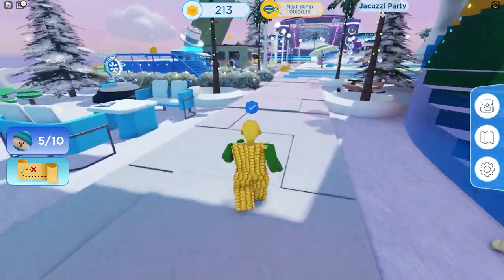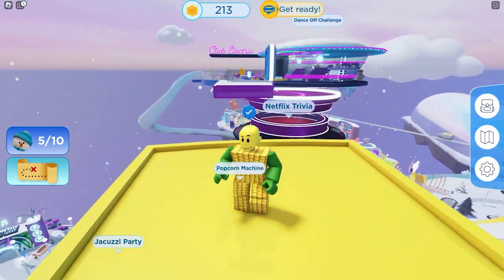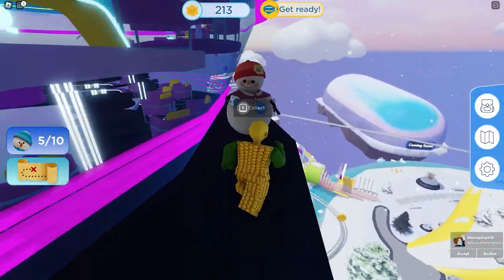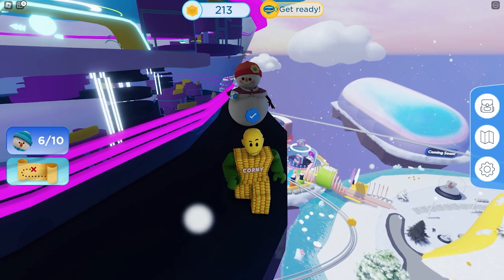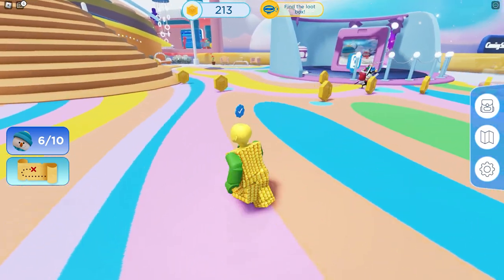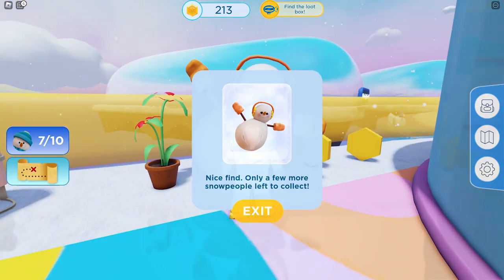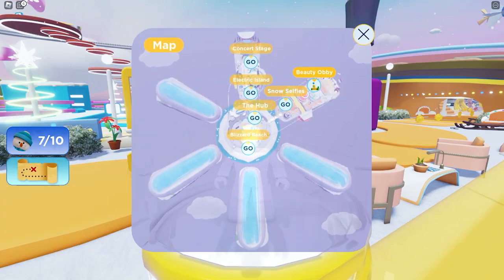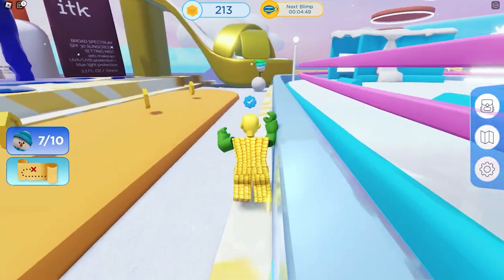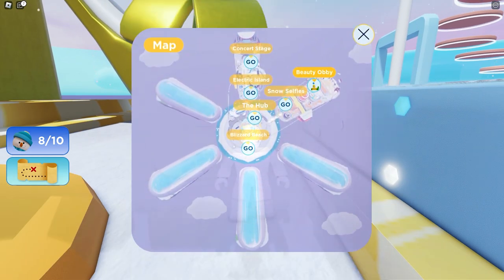On your right screen, click the map icon and go to Electric Island. Go over to the platform to climb up to Club Electric, where the Netflix trivia is located. Here's where the sixth snowman is hidden. Next, go to the snow selfies area and go behind that photo booth — here's the seventh one. Now let's go to the beauty obby — you can find the eighth snowman over here.